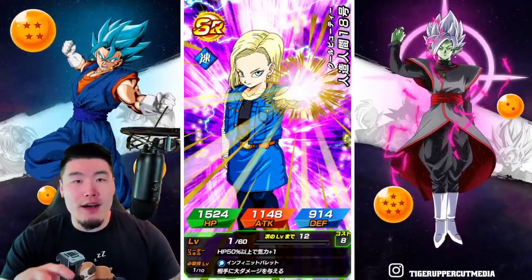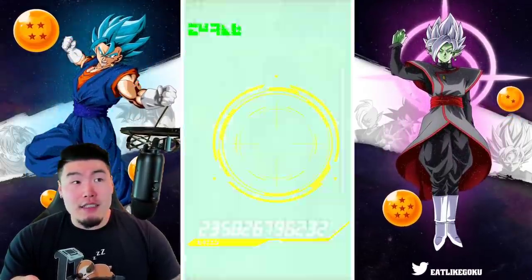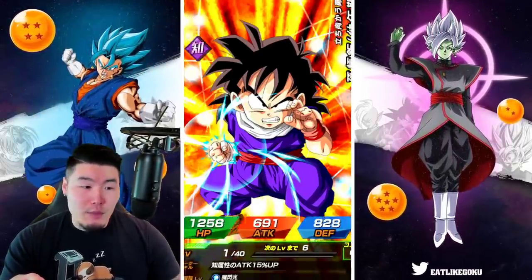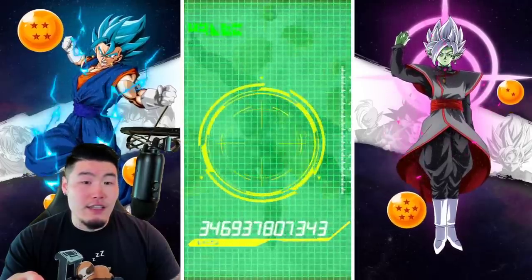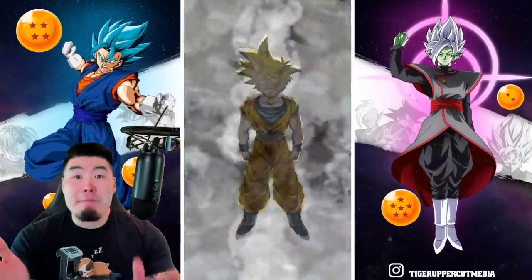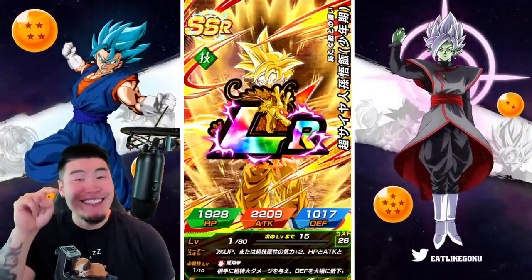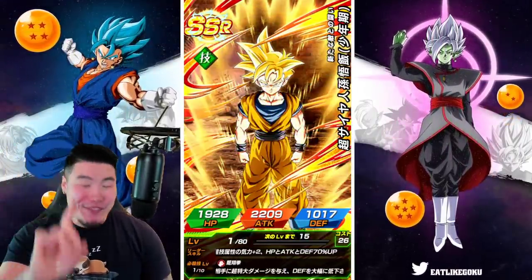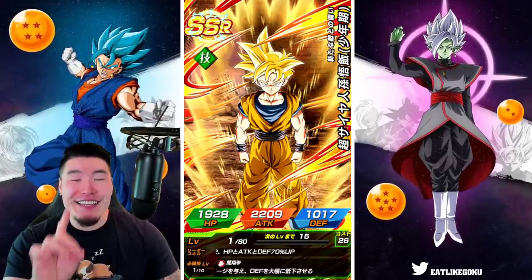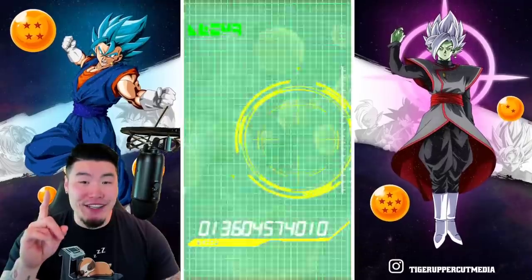Maybe TEQ Super Saiyan 2 Gohan. STR Brolly would be very good, Jiren would be very good, a Kale and Caulifla would be fine. Speak of the devil — I literally called it. Okay, there you go! First guaranteed: TEQ Super Saiyan 2 Gohan. That's amazing, that's great. That's one.